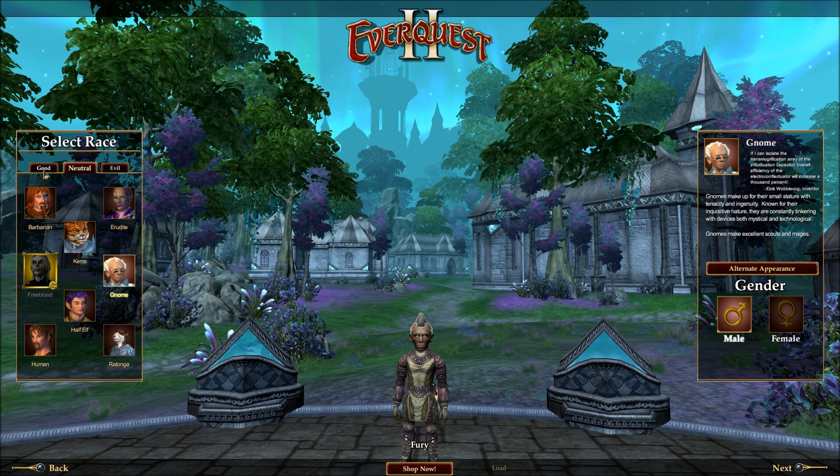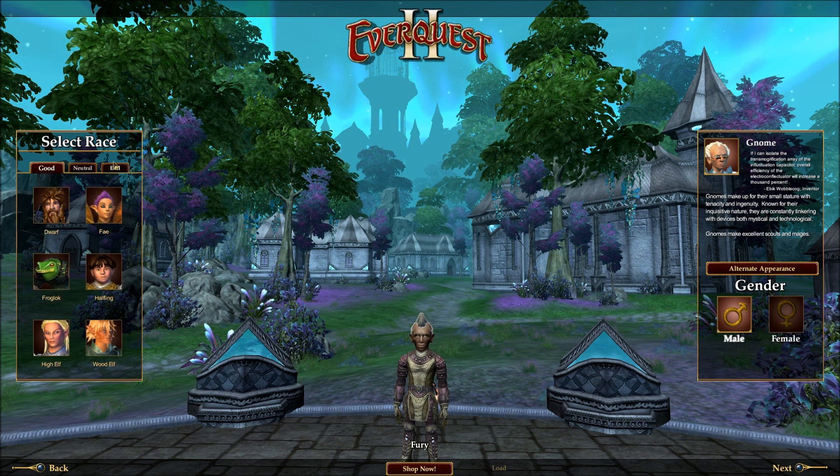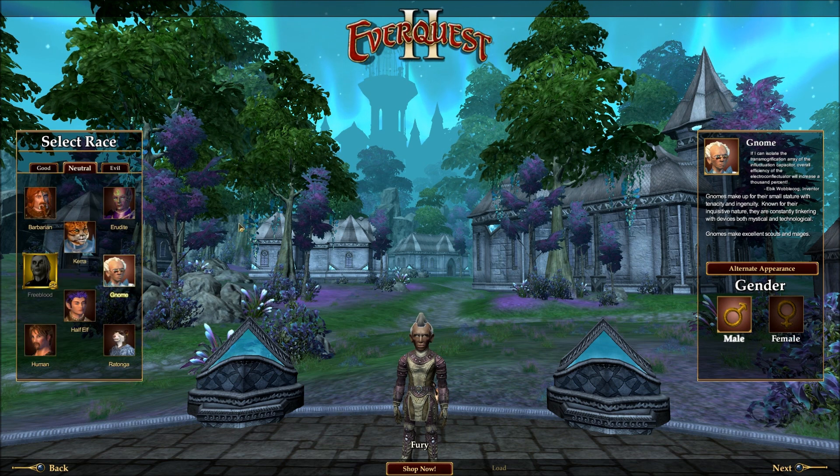EverQuest 2 has a ton of races available as well. There are six good races, six evil races, and eight neutral races. Now one of these races is the Free Blood, which is a vampire race that you have to buy separately with Station Cash. I'm personally not terribly interested in it — it's 2,000 Station Cash, so about 20 bucks, though there are certainly ways to get cheaper Station Cash. That's a race not available even to subscribers without paying for it separately, and once you've bought the race there are some extra add-ons like a special house and things like that.